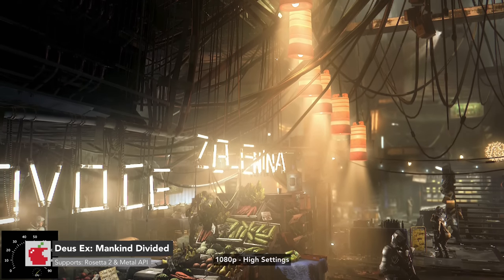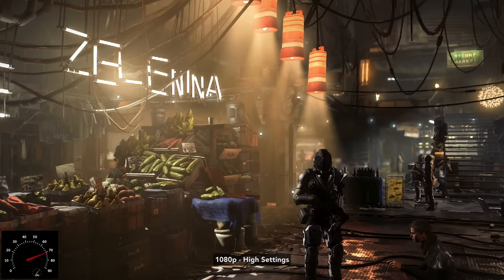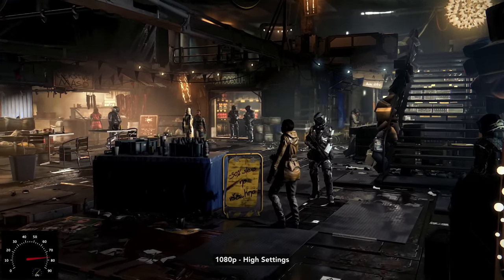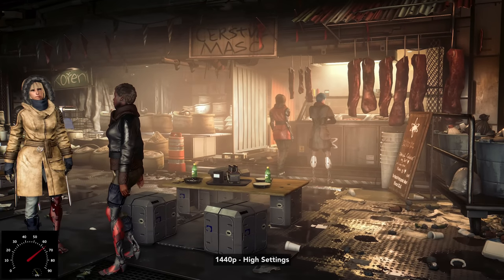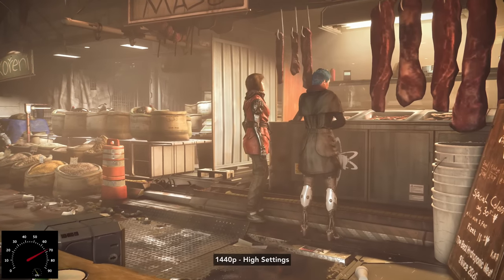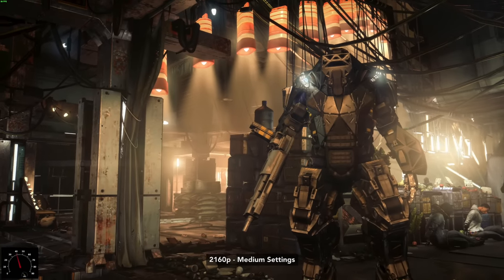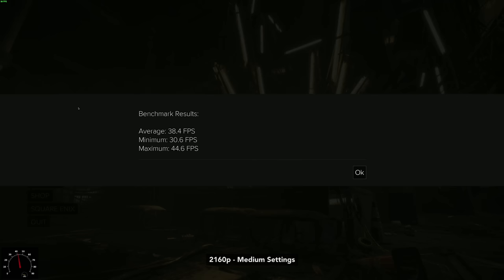Deus Ex Mankind Divided was one of the most demanding games to play on the first-gen M1 chip — I didn't advise playing it last year — but you can definitely enjoy it here on M1 Max. It comes with a handy benchmark mode. At 1080p high, we're seeing 77.5 FPS. Lowering to medium only jumps to 82 to 84.3 FPS, so maybe it's not worth it. At 1440p high, we're seeing 51.3 FPS — previously only possible on an Intel Mac with an 8GB dedicated GPU. At 4K medium, we're seeing 38.4 FPS.